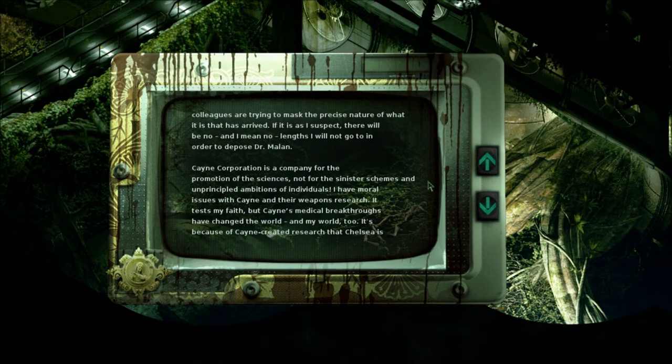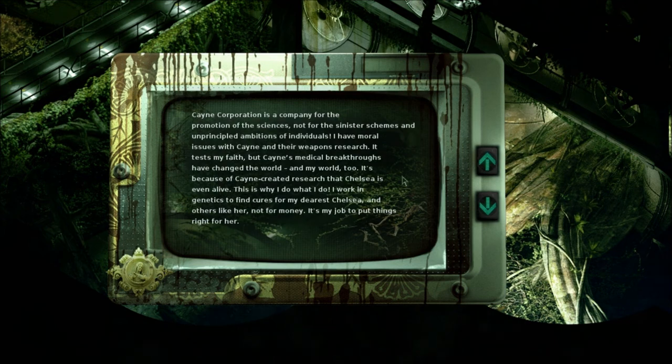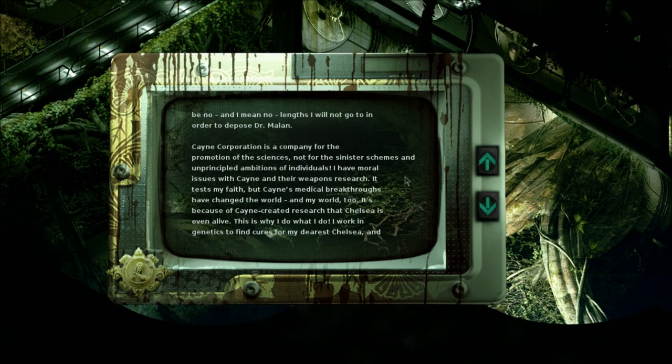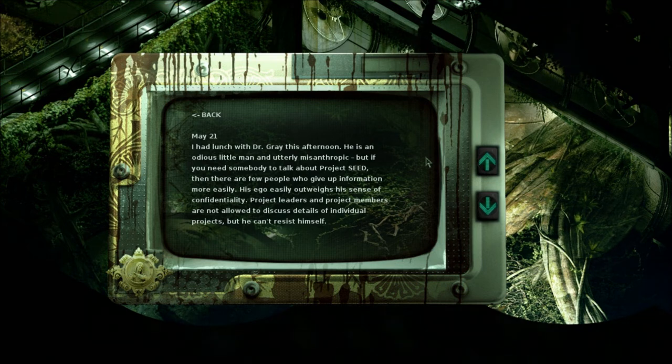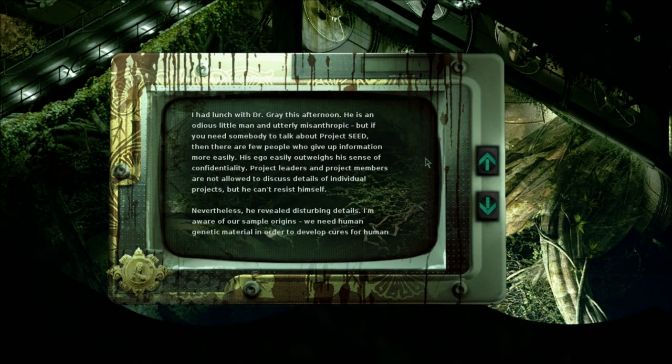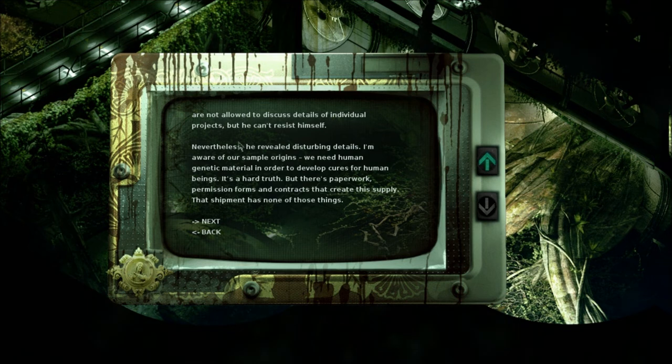I have moral issues with Kane and their weapons research. It tests my faith, but Kane's medical breakthroughs have changed the world - and my world, too. It's because of Kane creative research that Chelsea is even alive. This is what I do: I work in genetics to find cures for my dearest Chelsea and others like her, not for money. It's my job to put things right for her. A-R-G, huh? May 21st: 'I had lunch with Dr. Gray this afternoon. He is an odious little man and utterly misanthropic. But if you need somebody to talk about Project Seed, there are few people who will give up information more easily - his ego easily outweighs his sense of confidentiality.' Project leaders and project members are not allowed to discuss details of individual projects, but he can't resist himself. Nevertheless, he revealed disturbing details. I'm aware of our sample origins - we need human genetic material in order to develop cures for human beings. It's a hard truth. But there's paperwork, permission forms, and contracts to create the supply. That shipment has none of these things.